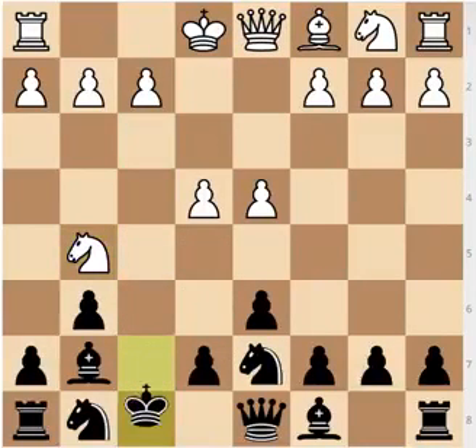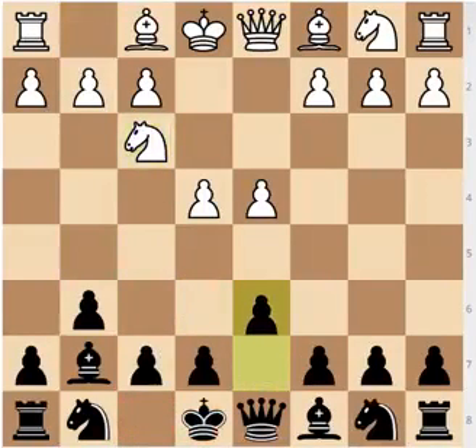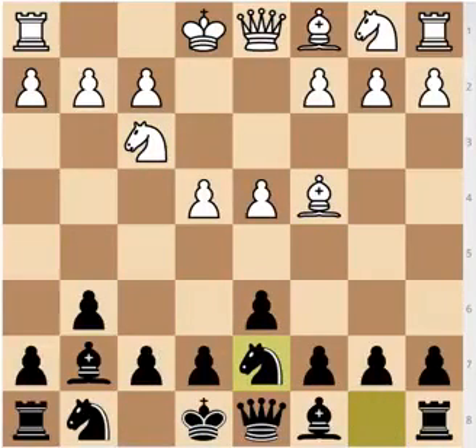If after knight to g5 you go king to f8, then once again knight to e6, winning your queen. So there are a lot of traps like these after d6, bishop c4 — a very normal move — knight to d7, where you can lose the game immediately. The player with the Black pieces: if you decide to play the Modern Defense, you need to be aware of the move order. This is one opening where the move order is actually crucial.